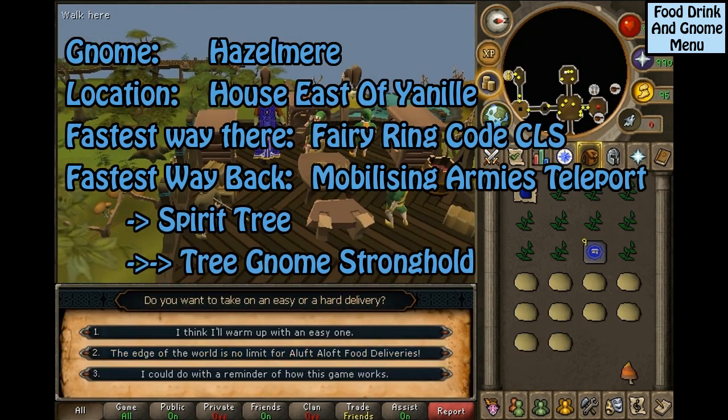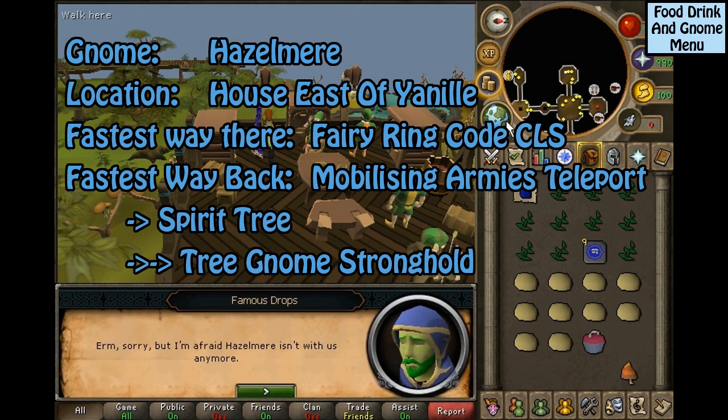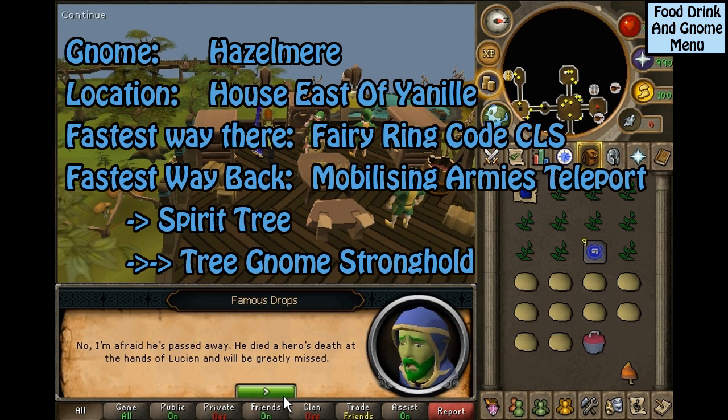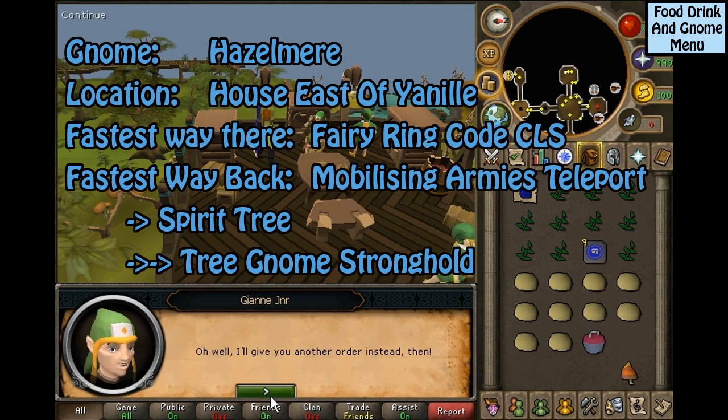This gnome is Hazelmere. Unfortunately, after a certain quest you are ineligible to get Hazelmere. He's located inside the house east of Yanille. The fastest way to get to him is the Fairy Ring code CLS. The fastest way back is the Mobilizing Armies Teleport to the Spirit Tree to the Tree Gnome Stronghold.